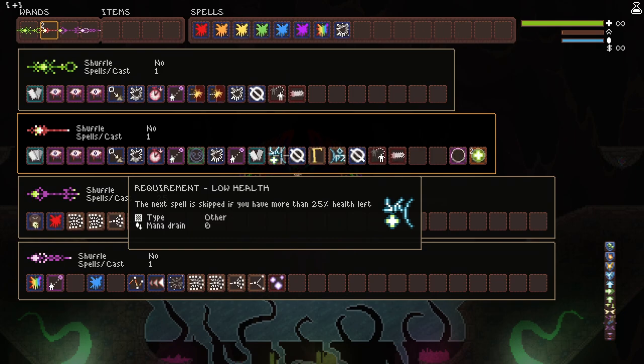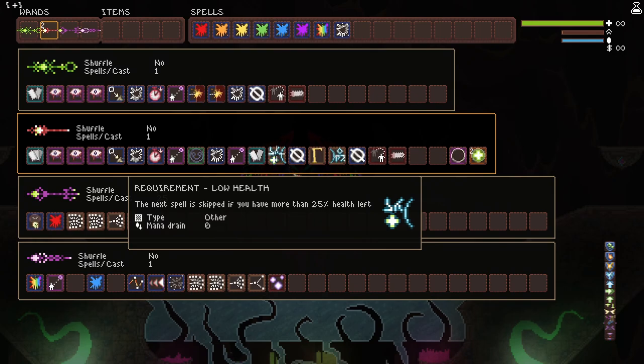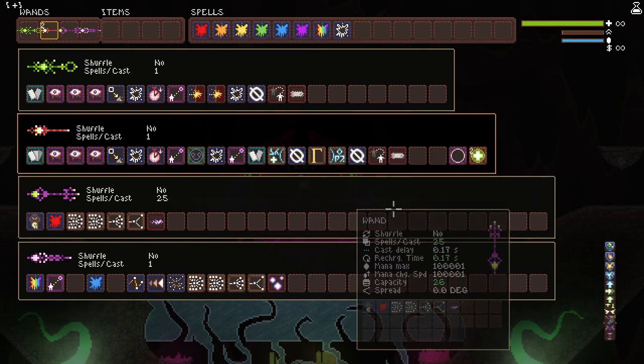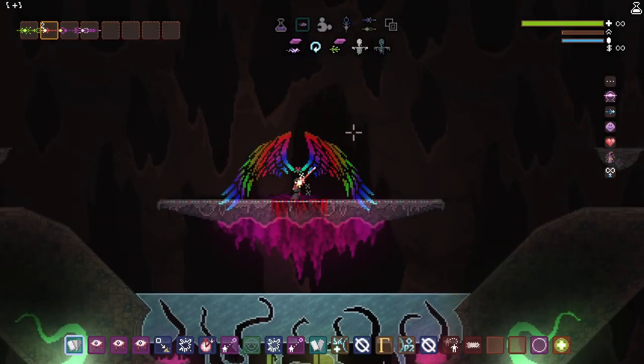I'm not too familiar with the requirement spells, and this is what I got to work for me. Pretty much it will only cast circle of vigor once you're below 25% health. There was a different way that gray R had this set up, but it wasn't working for me so I messed around a little bit. I added the invisible spells just to make it work a little bit better.